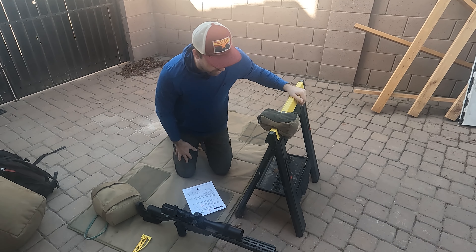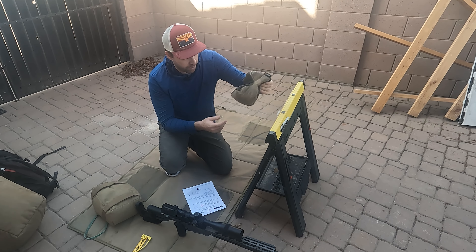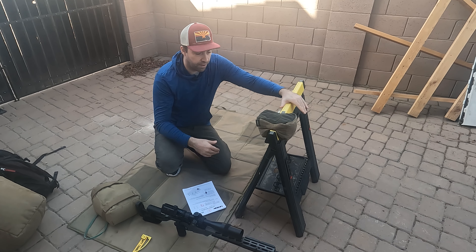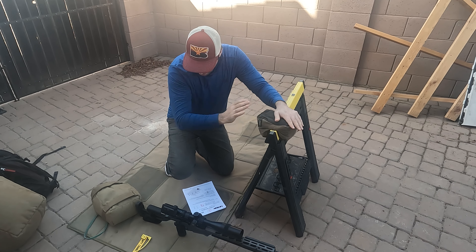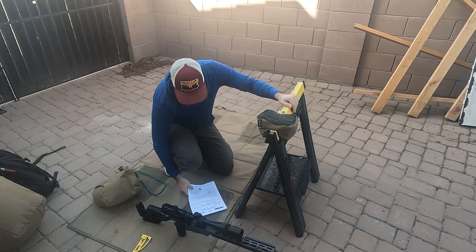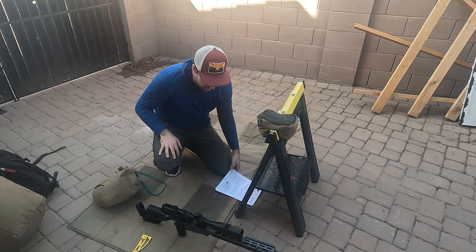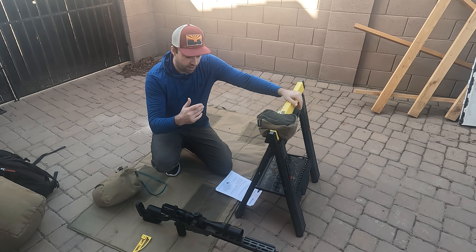We have a sawhorse here. As far as gear goes, some sort of wedge-shaped bag — this is Armageddon Gear's pint-size game changer. It simply goes over the sawhorse. If you have a sawhorse with a much wider flat top, I always recommend turning the bag sideways. You may also want to consider bringing a pump pillow. As far as dialing or holding over, I think holdovers is the way to go — it's a lot of dialing if you dial, and it's probably easier to keep things in your head if you're holding over.